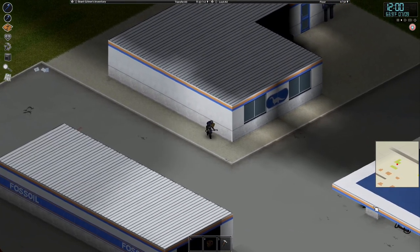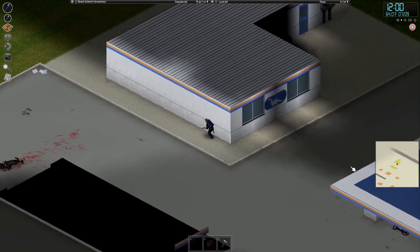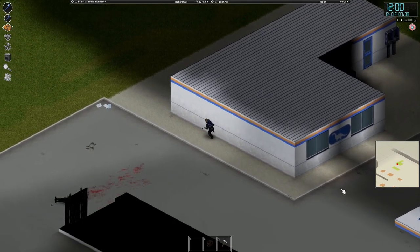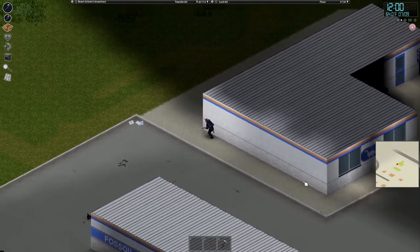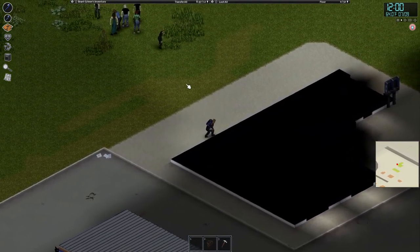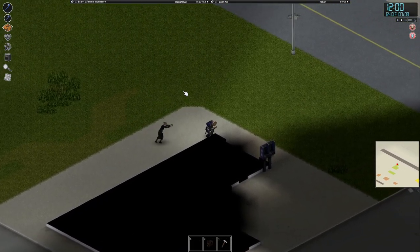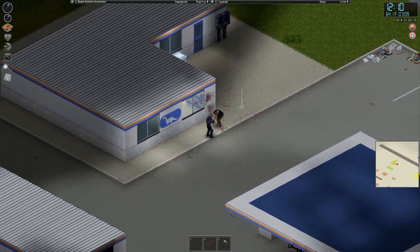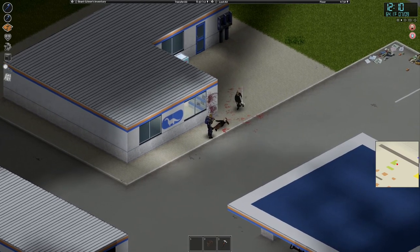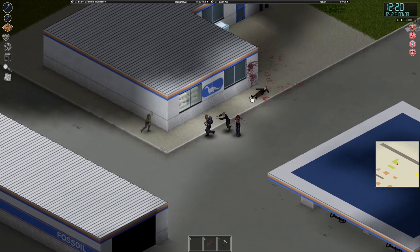Hopefully there are gas cans somewhere in here. I know if you hide behind a wall for a few seconds the way zombies work relates to their sight line, so it doesn't really matter if you're really good at hiding. She saw me from behind the corner — these zombies have insane perception. Oh no, get away from me!